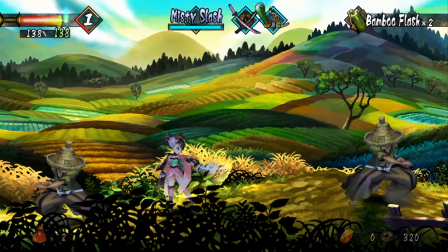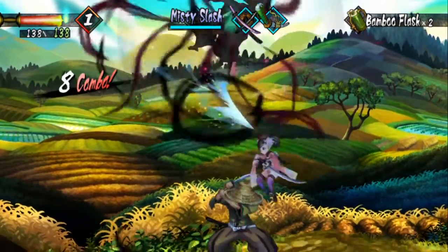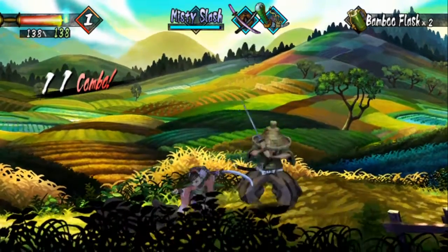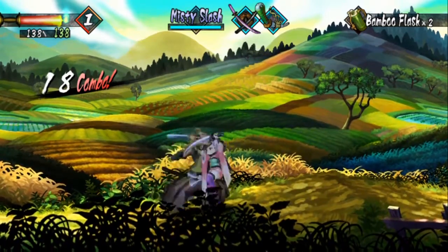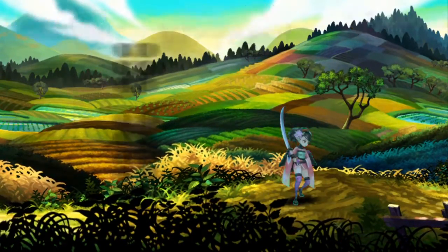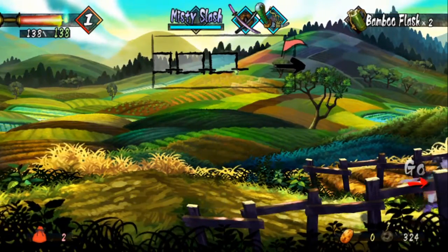Now here is an enemy that causes people a lot of problems — the Samurai. Samurai has the ability to block. This is where the charge attack comes in. That little front flip you see me do is intended to break the sword of a Samurai. You can do many other things to break it — use your quickdraw slash, just wail on them, spam sword techniques — but the most reliable way is to use your guard crusher.